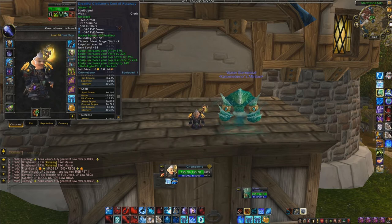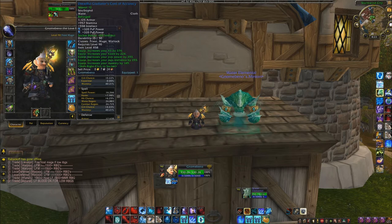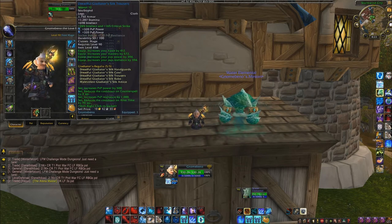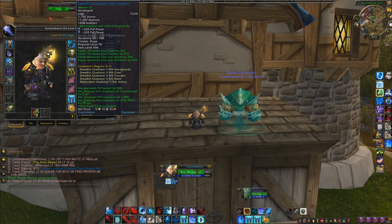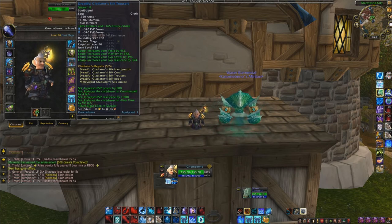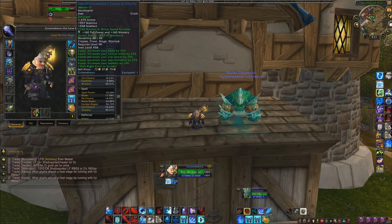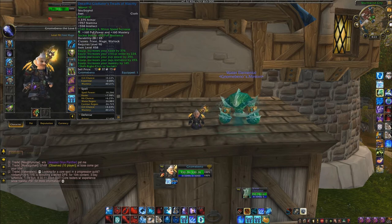For the belt there's no enchant, but you want the Living Steel Belt Buckle — it's a bit expensive but it gives you that extra gem slot to stack more PvP power. For your leggings go with Spellthread — it gives you 125 intellect and 165 critical strike. For your boots go with the Pandaren Step; it gives a minor speed increase and a bit of mastery, which helps you get away from opponents. As a mage, having that speed increase is really important.